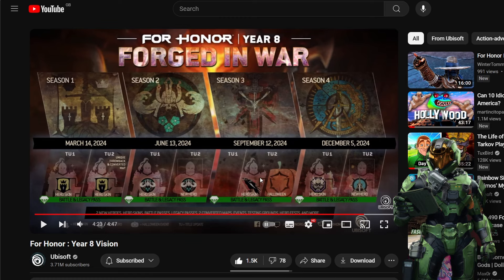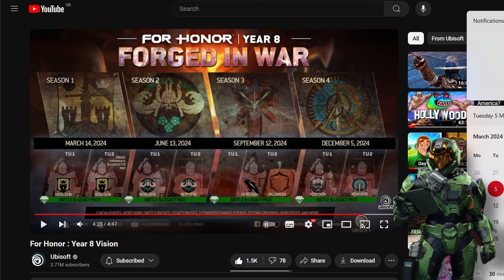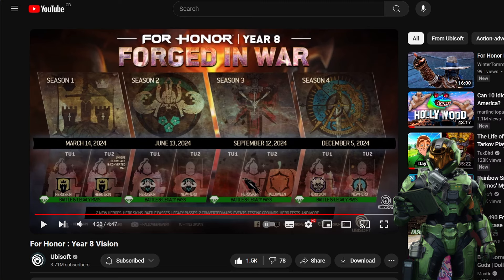This could be where they add cross progression into the game — they could keep it completely under wraps until September. In my heart I know it's most likely just going to be another hero skin, but I could be wrong. We've also got Halloween themes in Season 3, Viking-based, which will be interesting. Season 4 is Outlander-themed with a new Outlander hero and a Wulin hero skin. That's pretty much the preview — they'll go more in-depth at the Warriors Den.